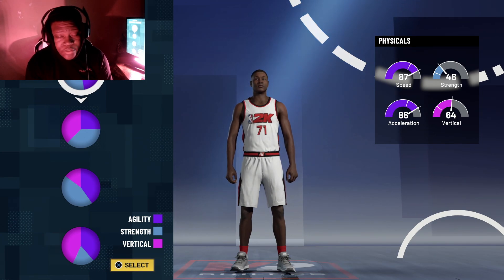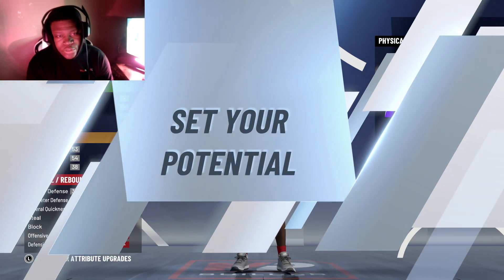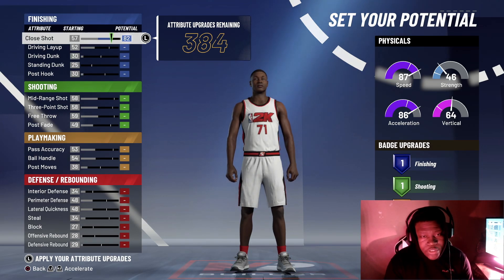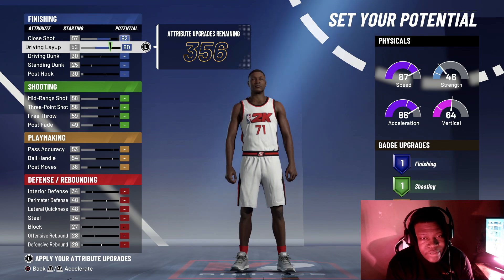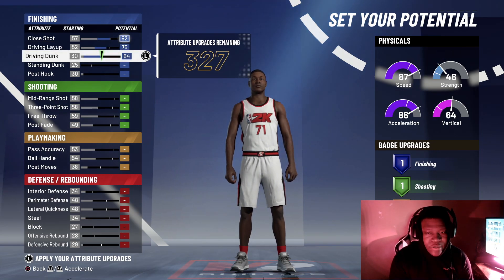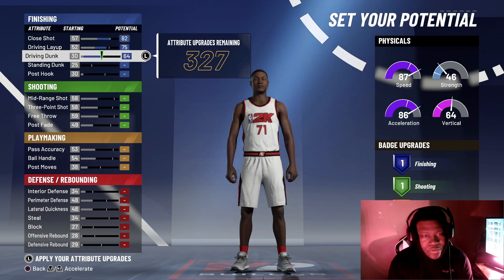For the pie chart, you guys are going to want to select the first pie chart, as you see me doing right now. Starting out, your close shot is going to be an 82, your driving layup is going to be a 75, and your driving dunk is going to be a 64. This is how you want your finishing to look.